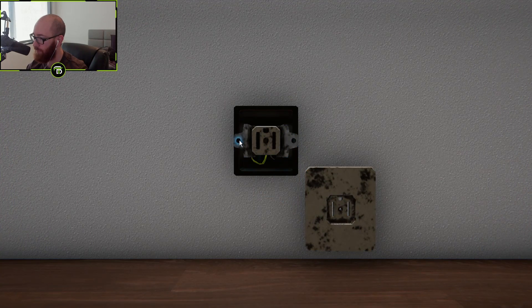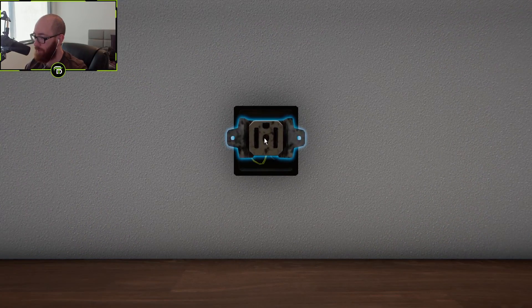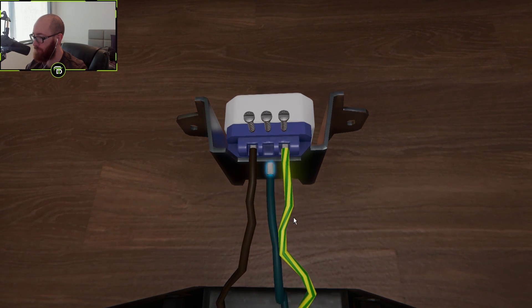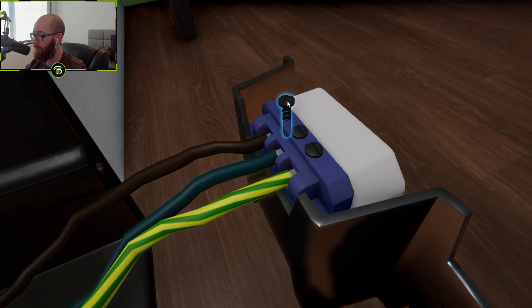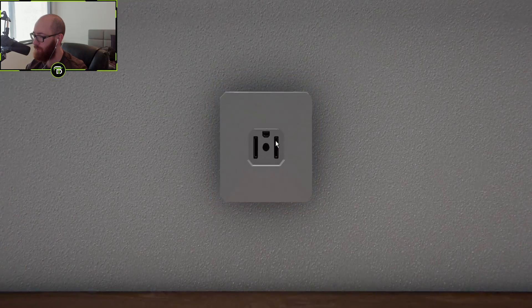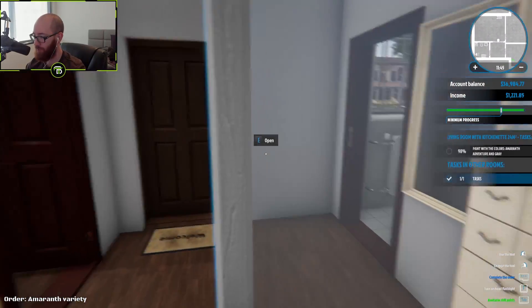I'm gonna unscrew that and take that off. You gotta hit the screws — I didn't get that all the way off. Here we go, just pull those out. Connect the electrical wires. This is like very satisfying to watch — I like what's going on here. Put our screws back in, I love this sound. Put the face back on and screw it back in. Boom — that's a job well done. Look at that progress, it's pretty much done.